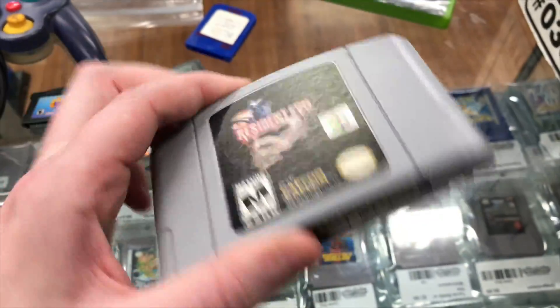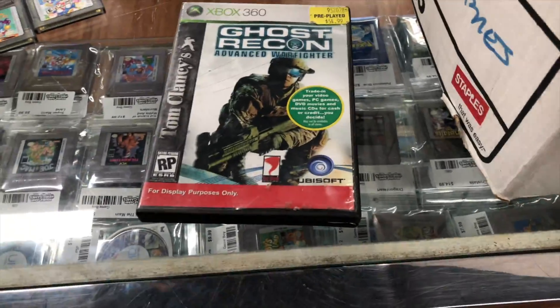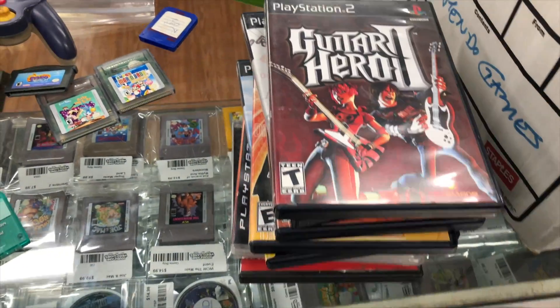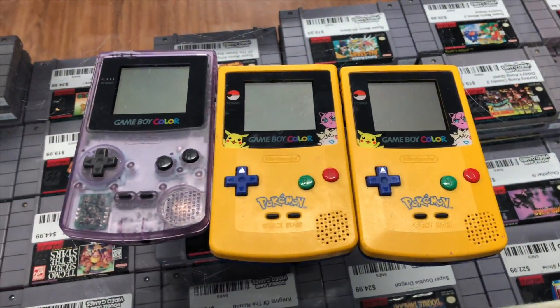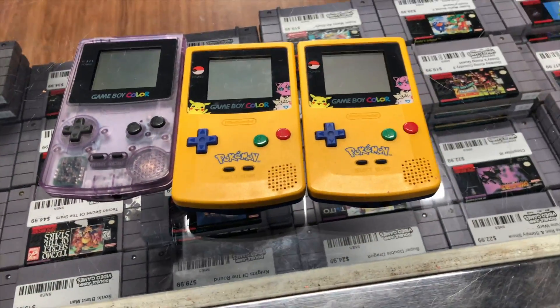Best game in the lot: Resident Evil 2. The guy is helping his parents clean out their house and finding all his old stuff, so this is what he's brought in so far, but he said he's probably bringing more. We've got Ghost Recon, Wheel of Fortune, Guitar Hero 3, Soul Calibur 3, DDR Max 2, DDR Supernova, Guitar Hero 2, a GameCube battery, and a Game Boy Advance holder. We also got three Game Boy Colors — two of them are the original Pokemon ones. He said he's had these since he was a kid, so they are not repro shells, these are the originals.